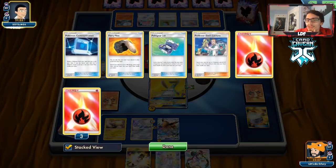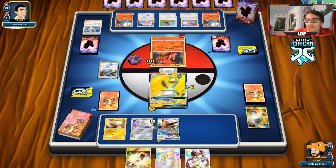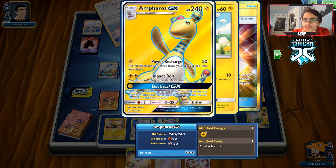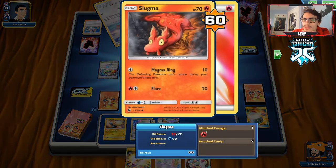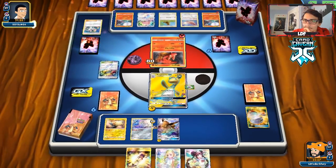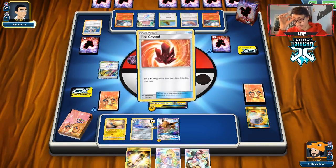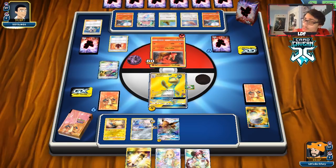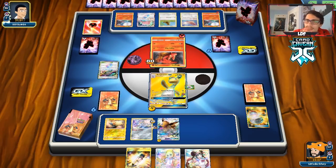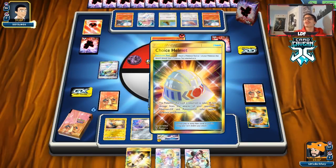Ampharos might get knocked out here — they would need quite a bit to get the KO. They've discarded four energy which is decent. If Heat Factory wasn't in play I'd feel pretty confident about Ampharos living. Maybe we should have sniped with Zapdos instead, but I still think attacking with Ampharos is right because Swift Run GX is going to be how we try to win the game. We have Rosa in hand so we have a lot of options. Swift Run will force them to play Custom Catchers or Great Catcher since they don't play Guzma.